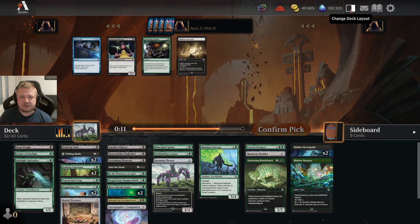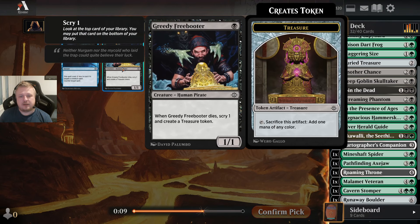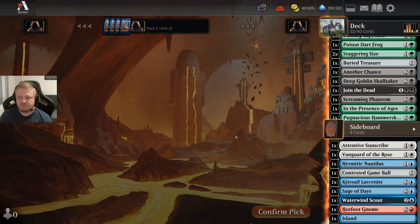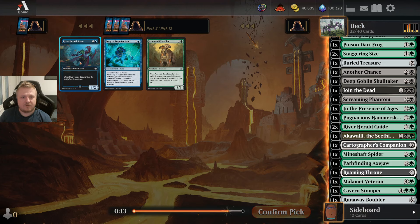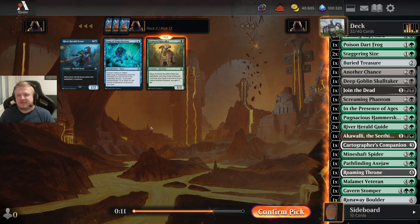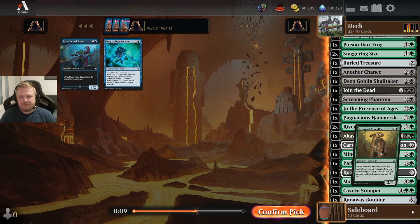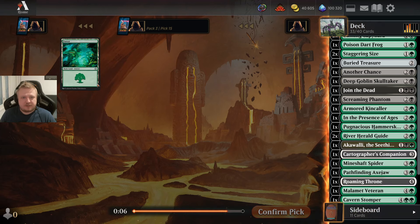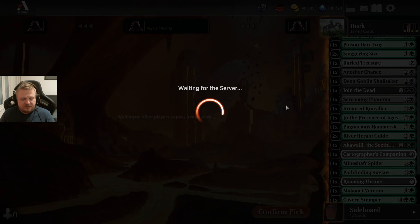Nothing particularly amazing here. There's a River Herald Scout — still going there — but also a Kin Collar, so let's take that. It's not an Explorer's Cache deck, I'm pretty sure, so let's put that to the sideboard.